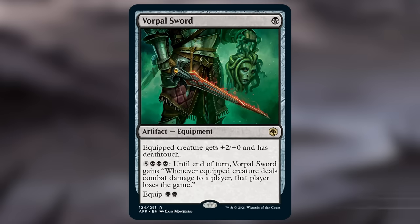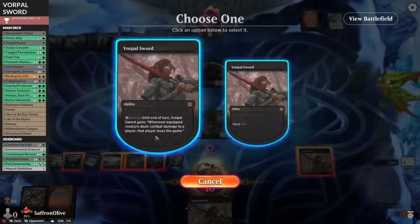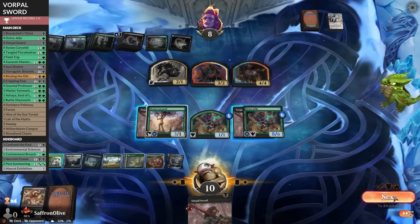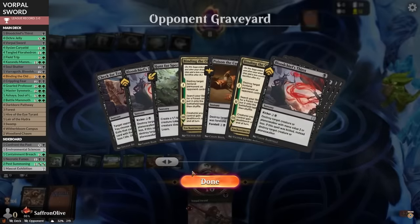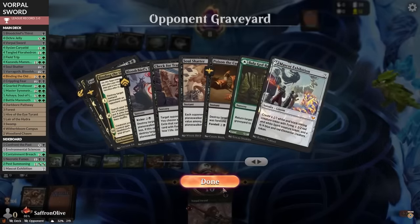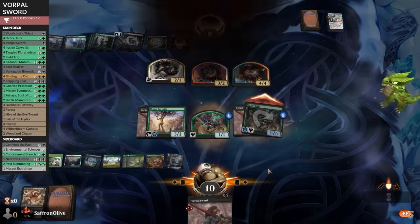Number 4: Vorpal Sword. Sure, Vorpal Sword costs a lot of mana — one to cast, two to equip, and then a massive eight to make your opponent lose the game after the equipped creature deals combat damage. But equipment is pretty easy to tutor up, and a single swing with an evasive creature can end your opponent no matter their life total, making it one of the easiest lose-the-game cards to actually achieve.